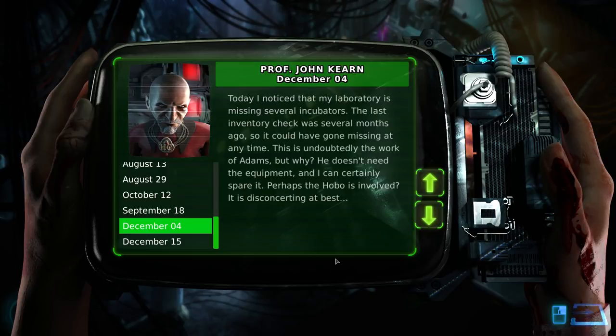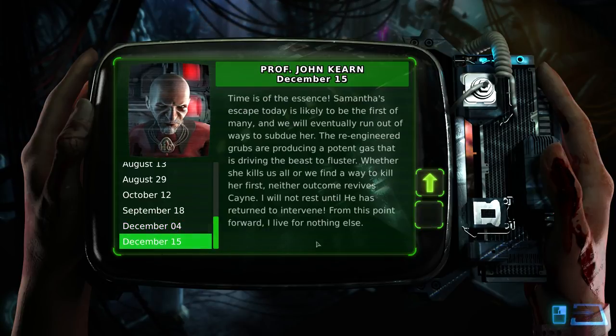'December 4th. Today, I noticed that my laboratory is missing several incubators. The last inventory check was several months ago, so it could have gone missing at any time. This is undoubtedly the work of Adams, but why? He doesn't need the equipment, and I can certainly spare it.' So details are being stolen away. 'December 15th. Time is of the essence. Samantha's escape today is likely to be the first of many, and we will eventually run out of ways to subdue her. Whether she kills us all or we find a way to kill her first, neither outcome revives Cain. I will not rest until he has returned to intervene. From this point forward, I live for nothing else.' Okay, so Cain is confirmed already dead. They're not just trying to make future immortality for him — they're trying to revive him.